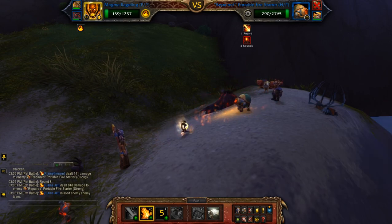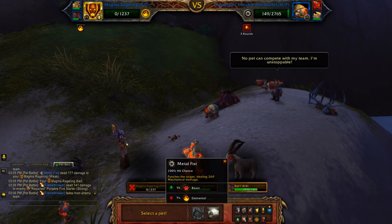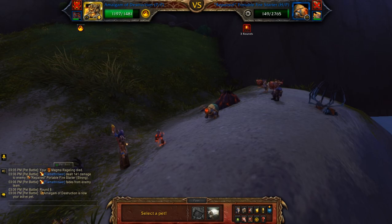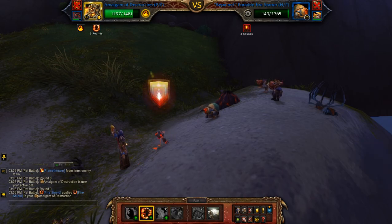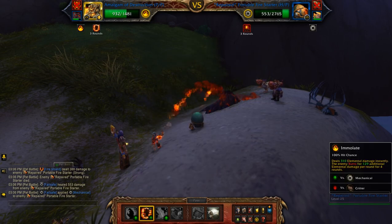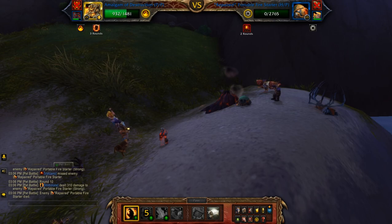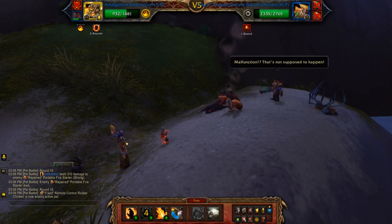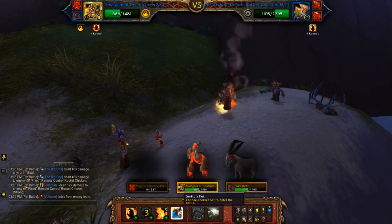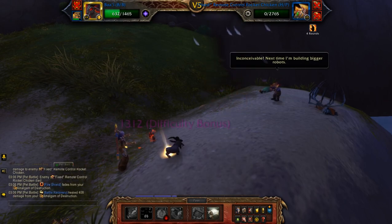And Flame Jet. Throw Fire Shield on yourself, then Immolate. You can throw Immolate — it doesn't matter. So wait for him to do one turn, then switch to your leveling pet for his second turn.